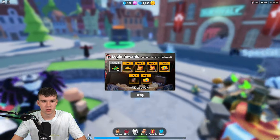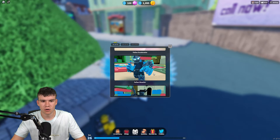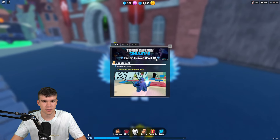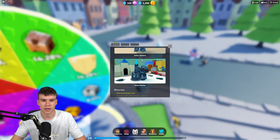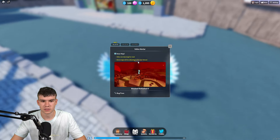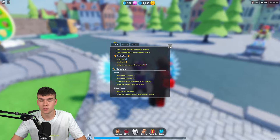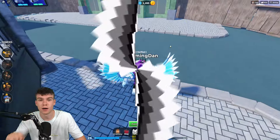There'll be a ton more codes coming in the future, especially because the game is updating regularly now. A year ago they'd only update for Halloween and Christmas, but now it looks like they're updating every week. In this update we got some more Fallen Skins — the Fallen Heroes Part One update — plus a new map, with more maps releasing soon. They've also got a DJ tower coming soon. I hope you enjoyed this video — if you did, make sure to like and subscribe. Peace out!